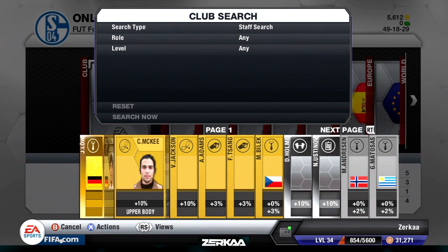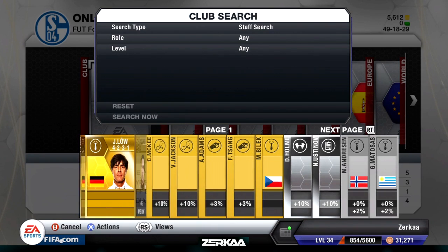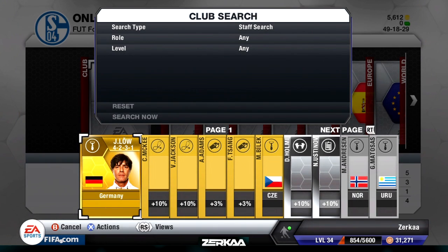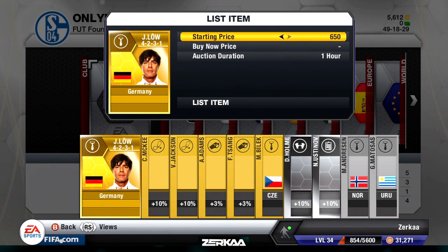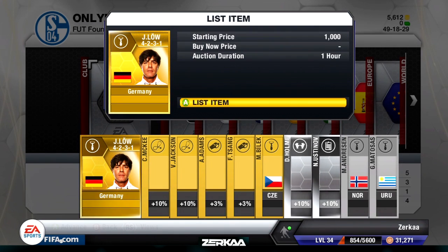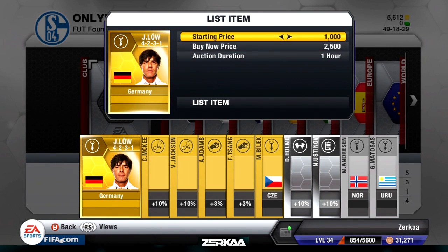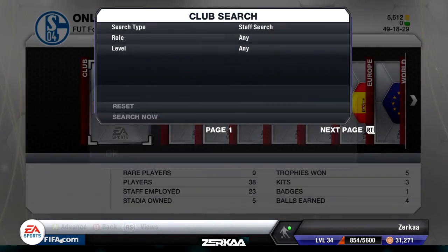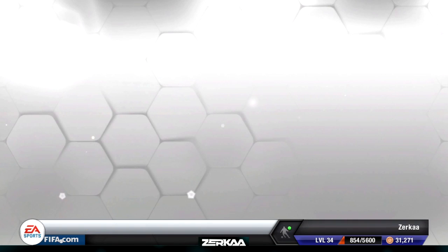I've got a couple of coaches and managers here, but this is the guy we care about — he's in the 4-2-3-1 as well, so he should sell for something. Some of you guys said he should sell for 2,500, so I'm going to list him starting at 1,000 and see if he sells. Any coins we can get out of those players and everything we've listed would be awesome.